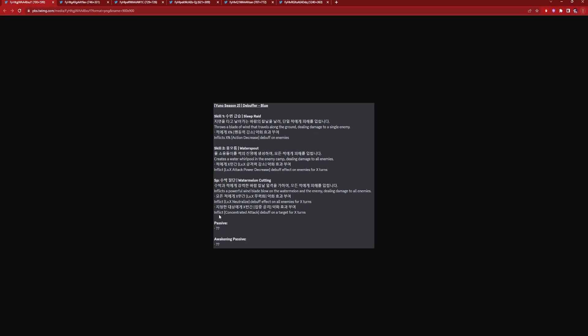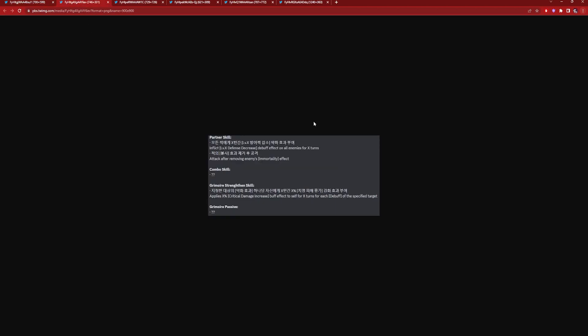It also inflicts a concentrated attack debuff on a target for X mana turns. So far he's not anything too crazy as a debuffer, but we'll have to see how he is in action. Debuffers run this game — Lotus is basically the number one unit right now in terms of overall versatility. We don't know his passives unfortunately. The partner skill inflicts a level X defense decrease debuff on all enemies for X mana turns, then attacks after removing enemies' immortality.